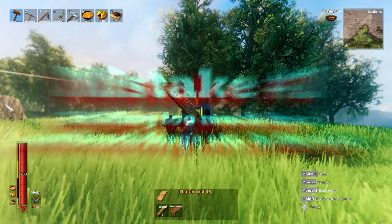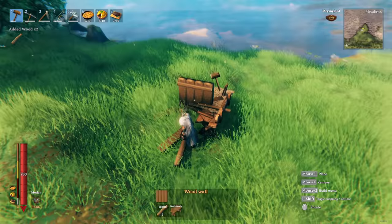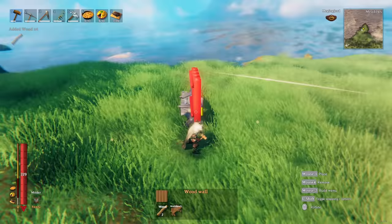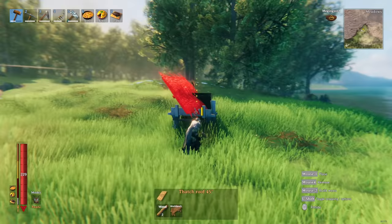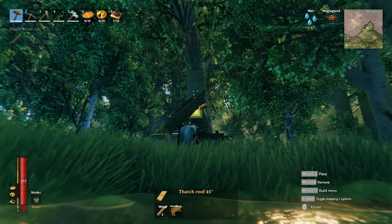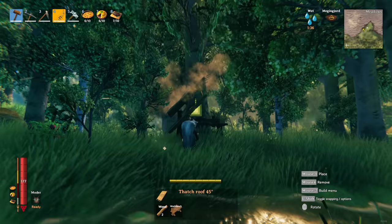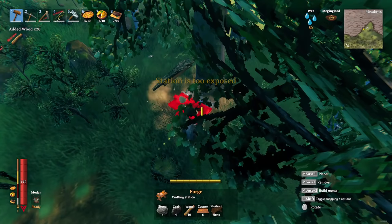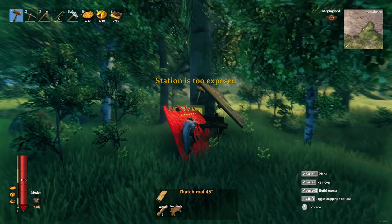Mistake number seven: building too much for a workbench or forge in the wild. When you need a quick workbench outdoors, you don't want to spend too much time building a setup. The fastest way is to find a big tree, place your workbench under it, and attach a single diagonal roof piece to the tree. With only one piece you'll have a working workbench. It also works for the forge. If you're having trouble, you can use two diagonal pieces, which is still incredibly fast.